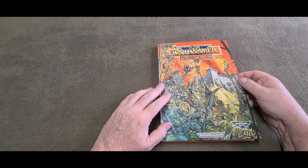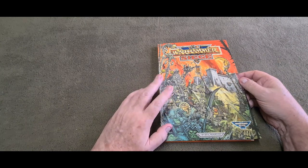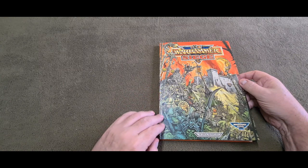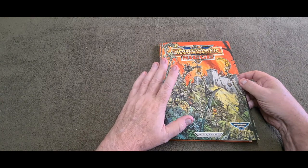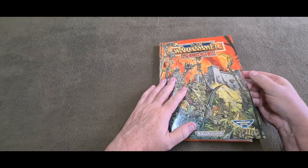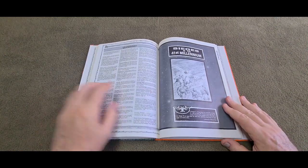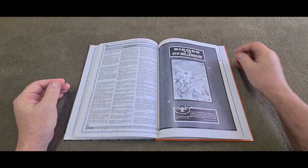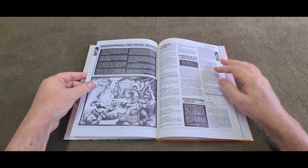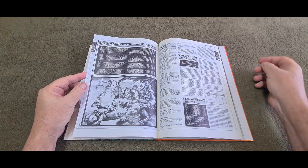I recently put up a video about my failed space marine medievals and it had me thinking - I remember there was something in the early days of 40k covering the interaction between science technology and medieval worlds. This book is from 1988 and it covers sieges in the 41st millennium, so it's an interesting look back.